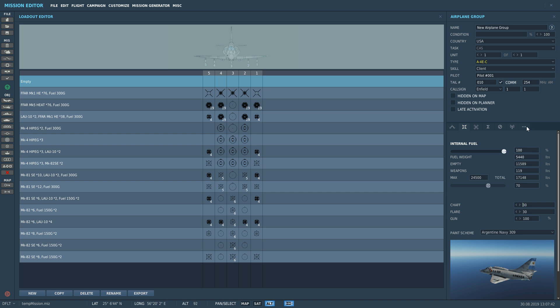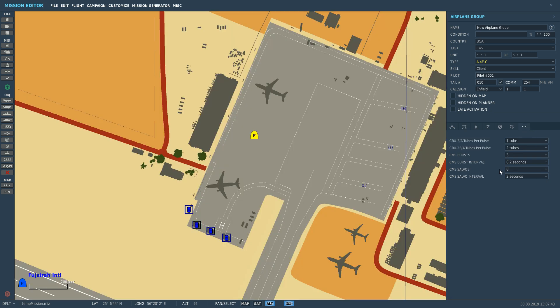Next we need to set our program up. This is a programmable system. We have CMS bursts, burst interval, salvo, and salvo interval. We'll set our bursts up first — we want to fire two cartridges, and the space between those two cartridges we're going to make 0.3 seconds. So that's dum dum.